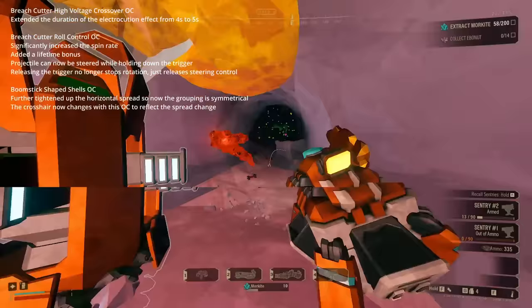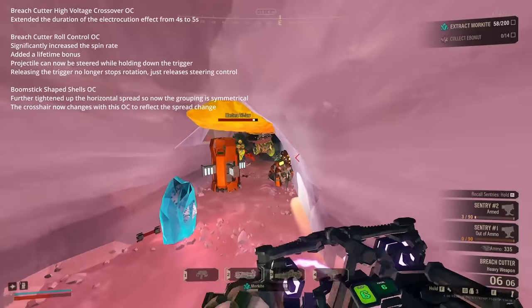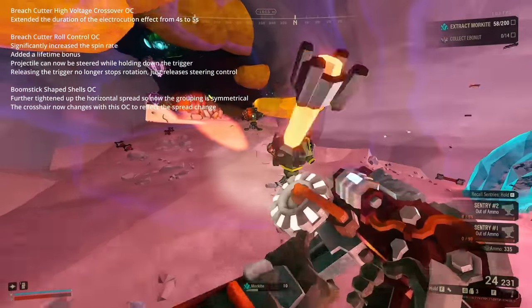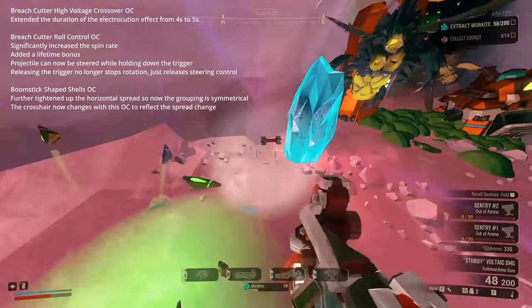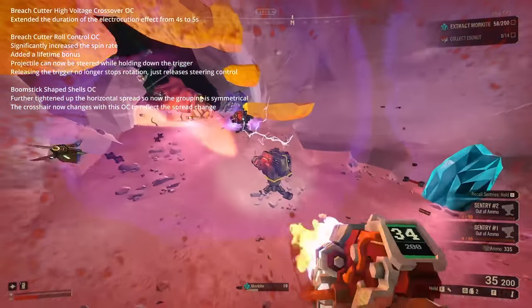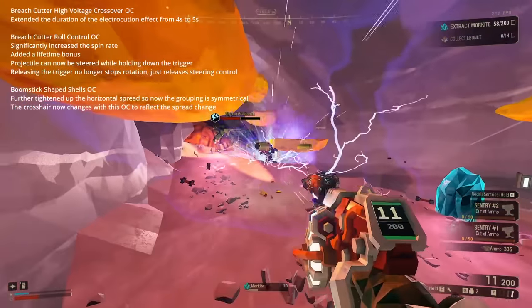The Engineer received some Breach Cutter overclock changes. High Voltage Crossover got its electrocution effect extended from 4 seconds to 5 seconds. This is fine — High Voltage Crossover is still not good, but it was never horrible, and making a mediocre or bad option a little bit better is always welcome.